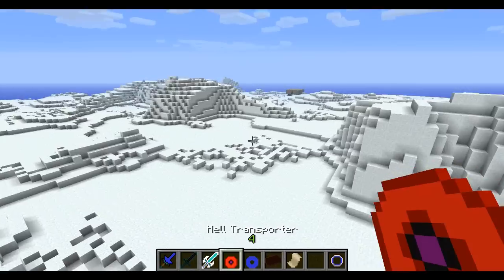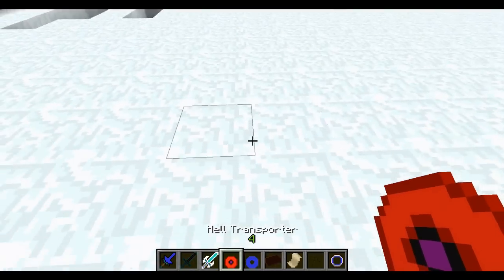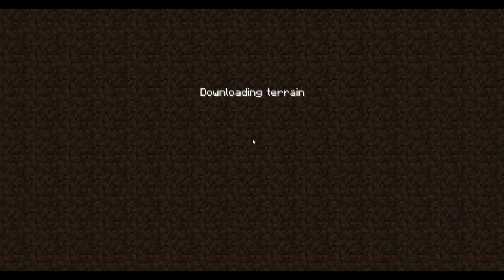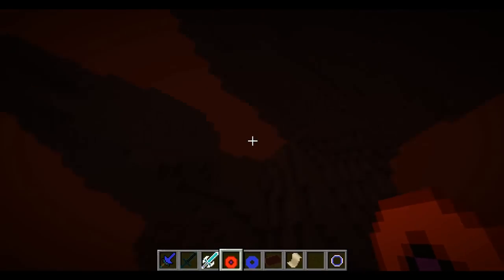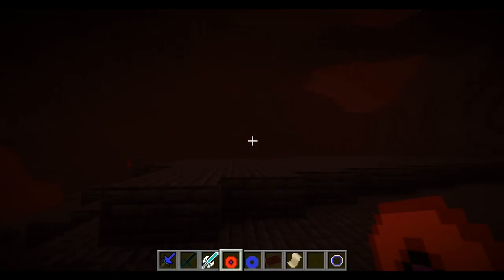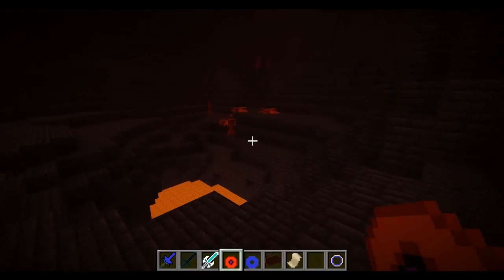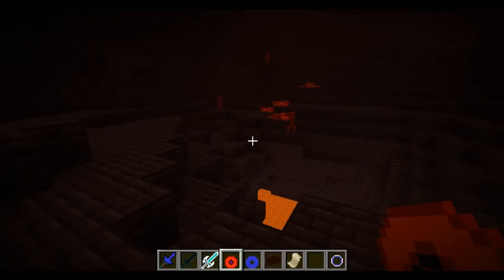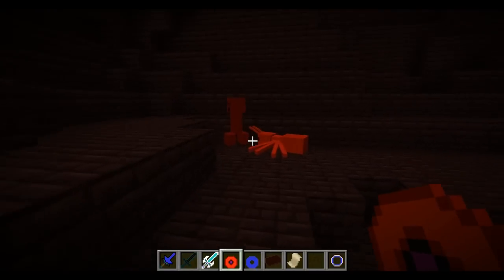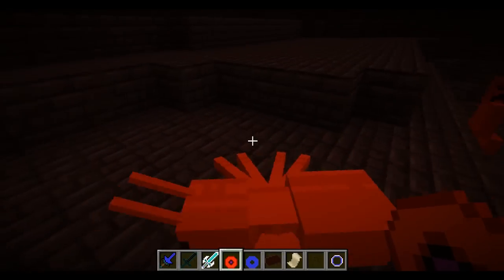There is one more dimension and that is Hell. I don't think there is a crafting recipe for the Hell Transporter yet. Right-clicking it sends you to Hell — this one's a little bit glitched, it's brand new and was just added in. You can see I fall a little bit when entering. This place looks crazy — it's all Netherrack. There are also two new mobs: a Hell Spider and a Hell Creeper. The Hell Spiders light you on fire, and the Hell Creeper's explosions are twice that of a normal Creeper. They look a little different — the spiders have horns.